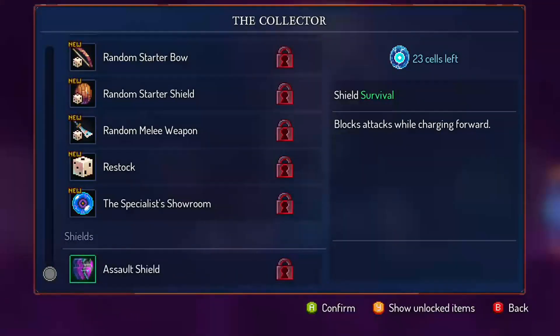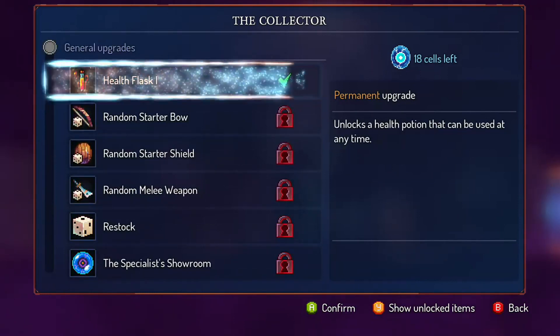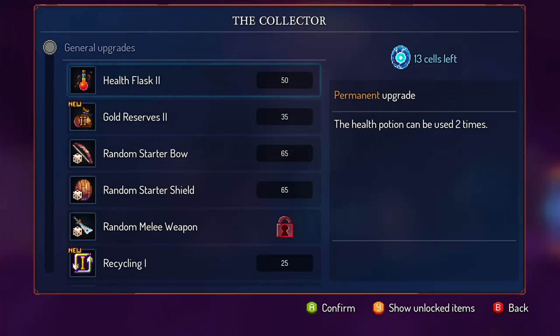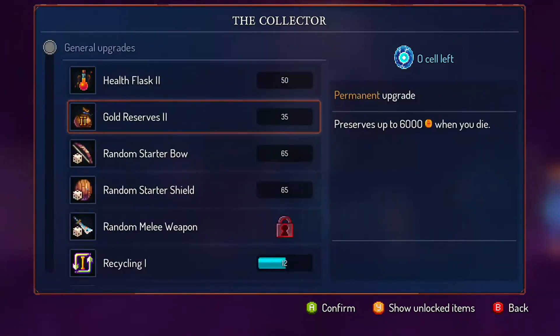Hey everybody, Ezor here, and in this video I'll be showing you how to get all the runes for the game Dead Cells. Runes unlock permanent abilities — they're not really abilities so much as they let you get to different areas, which helps overall with traversing the game and finding different blueprints and getting different things.